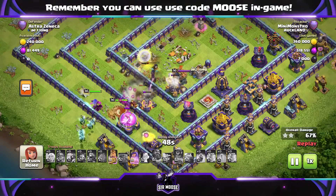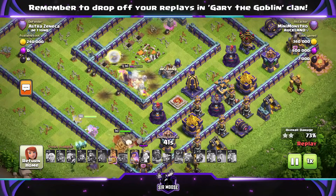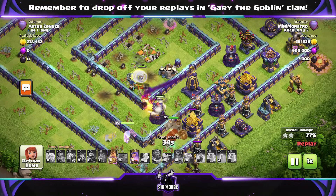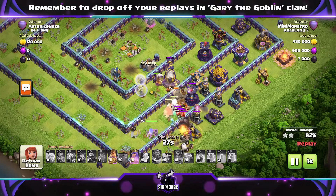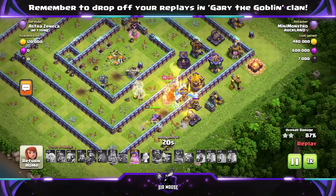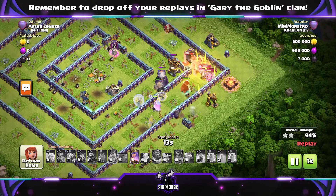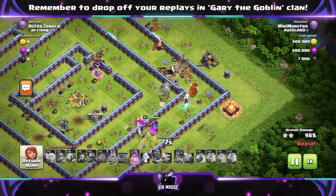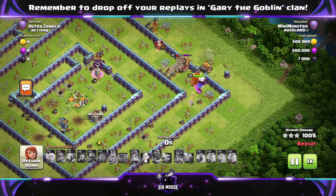All heroes are doing a good job in the center. The enemy king is there and the healers are helping out, but the enemy king says you're trespassing on the base. A Super Miner helped out there. So Super Miners - something different. Trying to bring you nice different attack strategies. Do hit that subscribe button and notification bell - I'll be trying to bring you one of these videos once a week. These are attacks that subscribers, mainly casual players like me, are using for three stars. Thank you to Mini Monstro for that fabulous attack.